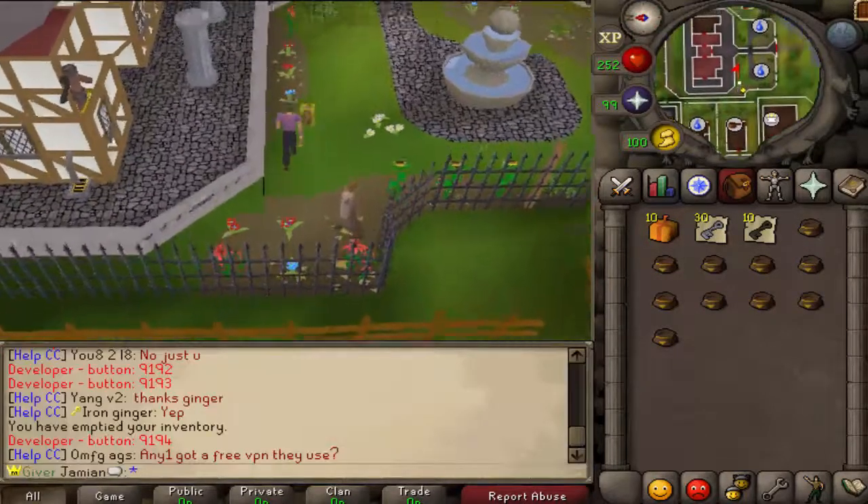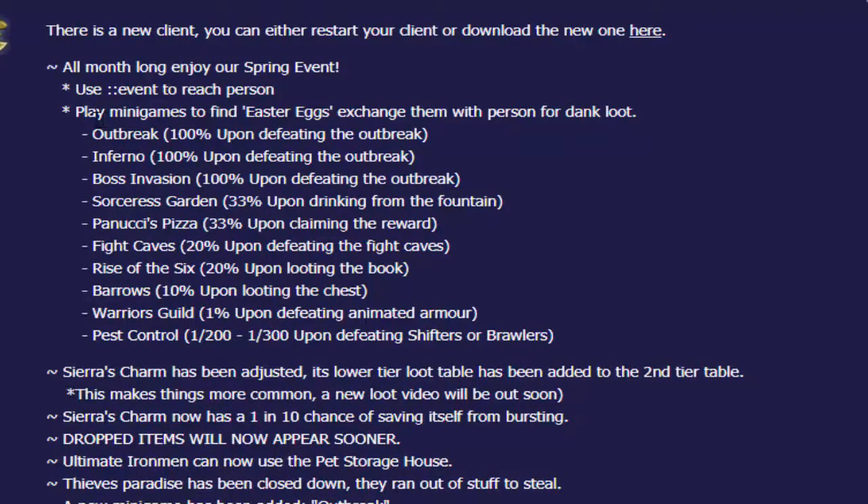All the minigames that work will be linked in the description. Outbreak, Inferno, and Boss Invasion are 100%. Sorcerer's Garden and Panucci's Pizza are one-in-three. Five Ks and Rising Six are one-in-five. Barrels are one-in-ten. And if you really wanted to, killing monsters like pest control monsters also works — you just have those chances right there.